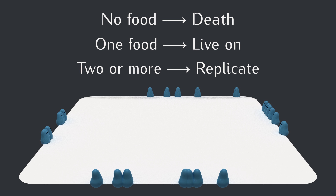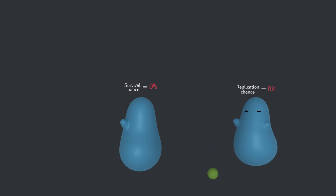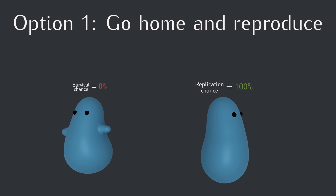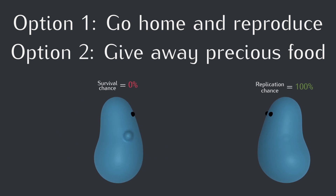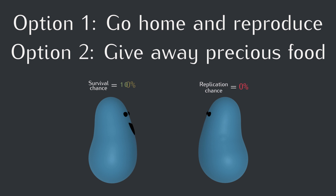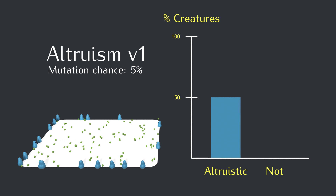Let's give the creatures the ability to be altruistic. If a blob creature finds two pieces of food and still has energy left, it can take one of two routes: it can look out for itself and its descendants by deciding to go home early and reproduce, or it can be altruistic, risking its guaranteed offspring to go and give a piece of food to another creature who hasn't eaten yet — and yeah, they regurgitate it. Nature's gross. At the beginning of our simulation, half of the creatures will have a copy of an altruistic gene, causing them to be altruistic every time they get the chance, and the other half will have copies of a competing, non-altruistic gene.